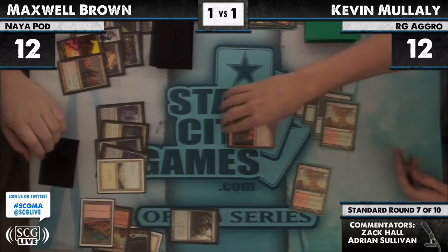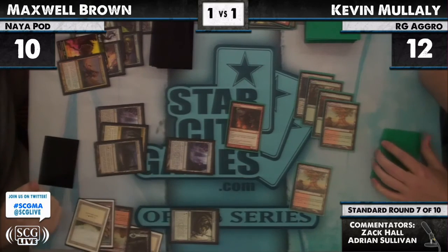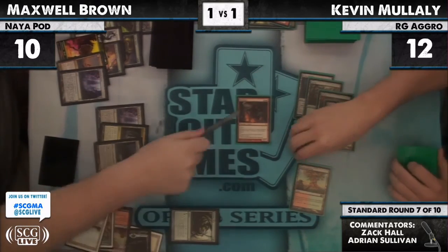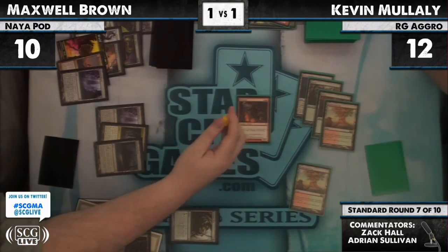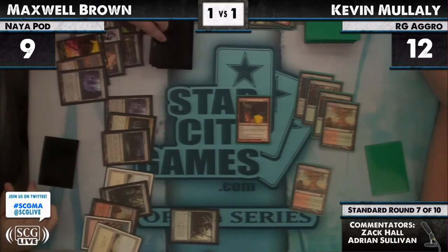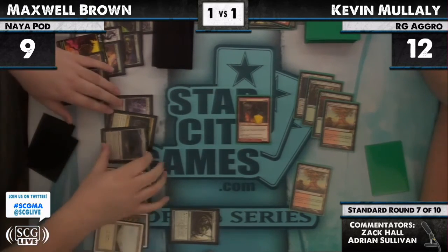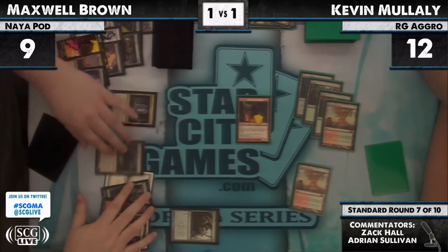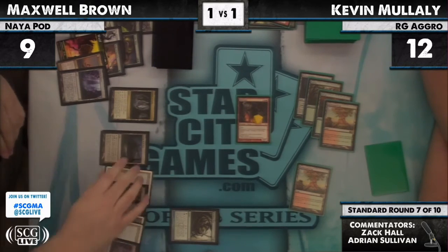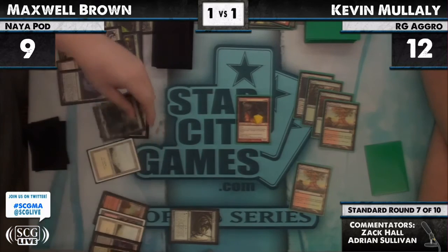Back down to 10. A 1/1 Inkmoth in the way — and he can't pump it. Max down to 10 again. That Hell Rider is a 2/2 — probably down to nine, minus two, minus one: nine. Kevin still has eight mana available so he can't quite kill in two hits unless he's drawn a land.